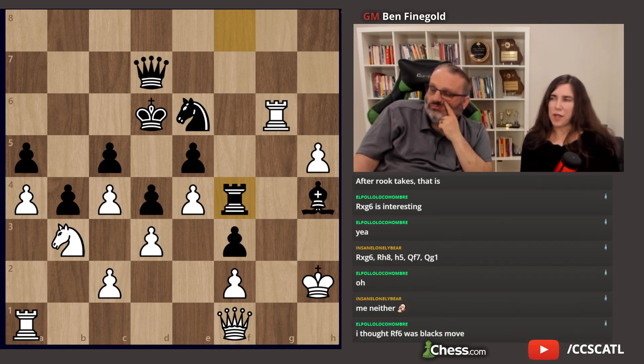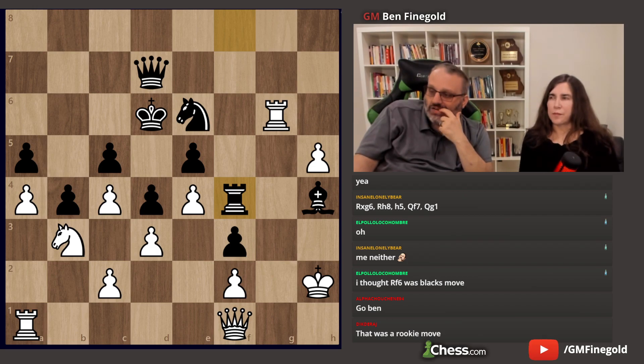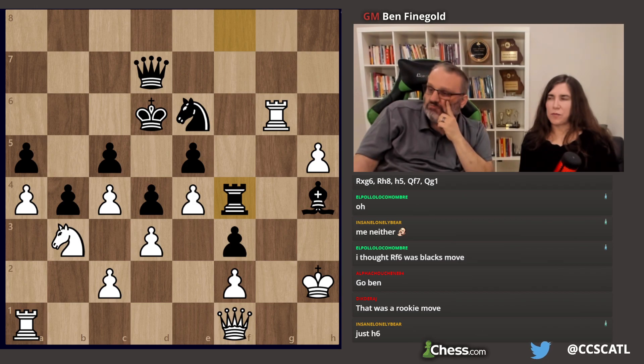I thought it was just gonna be Queen H3, and then the bishop moves away. He's threatening Rook here — even like Bishop takes up to Rook H4, or Bishop somewhere else and then Rook H4. I'm not sure what to do about that. This seems like a good move, but Queen H3 still seems like the only move that makes sense. I just don't know how to win after that.